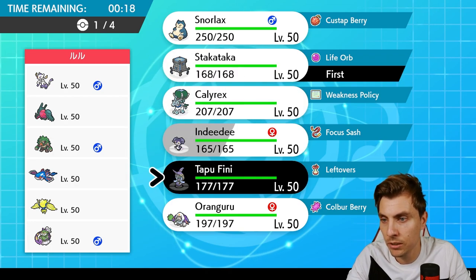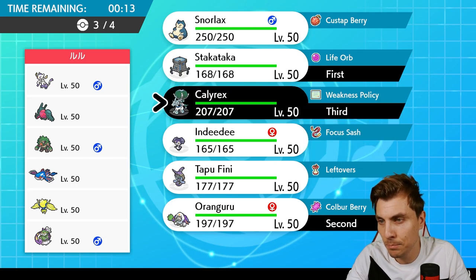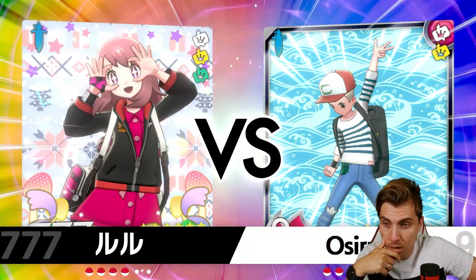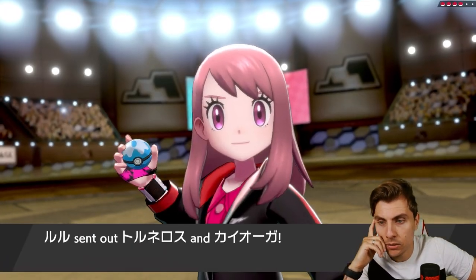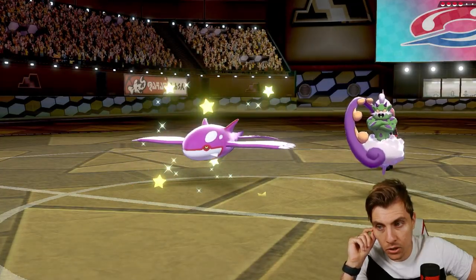We could lead Stack Attacker with something like Orangaroo. I'm thinking Calyrex and Snorlax in the back. Not bringing Indeedy might be a little bit of a problem because it'd be nice to change the terrain from the Grassy Terrain that's likely to come from Rillaboom. The Fake Out pressure is probably really nice for my opponent and the terrain gives them a good means to operate from, but we'll just see how it plays out.